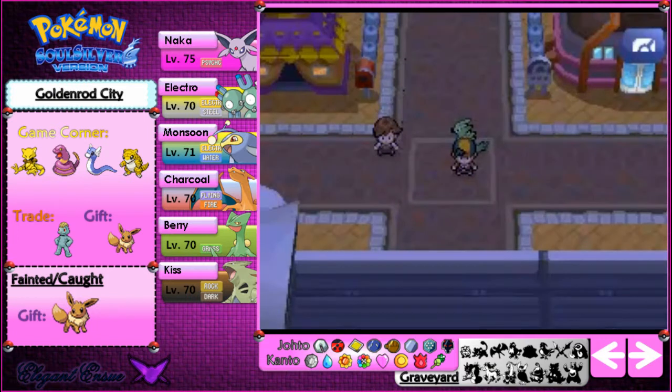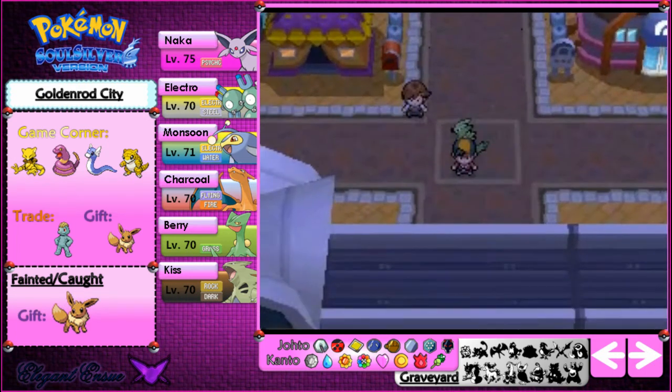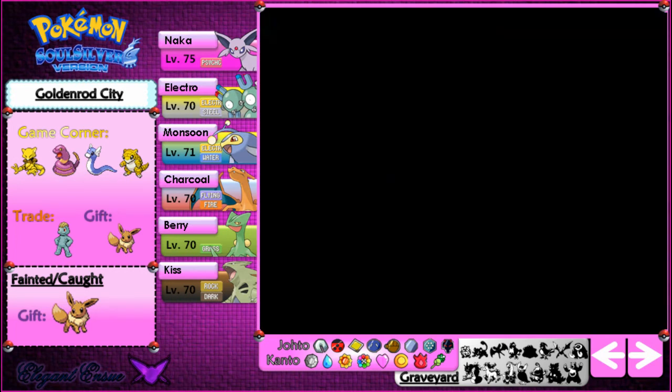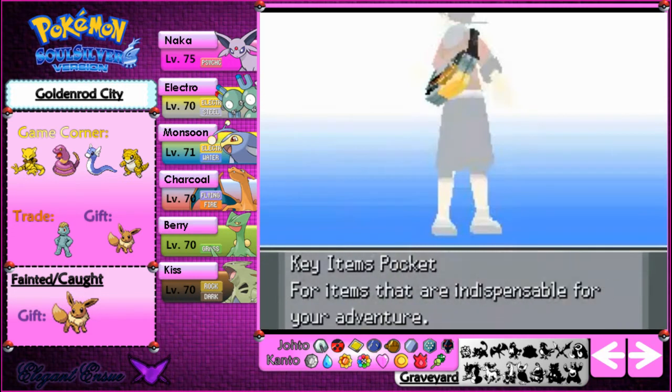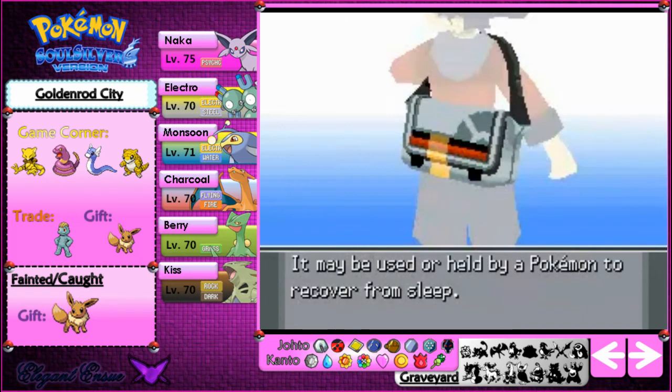Okay, I cheated — because I looked it up on the internet and found that it takes real life time for the berries to grow, not game steps. Game steps don't affect it. So I changed my computer time back and forth to allow myself to get some Oran Berries. Right now I have 11 Oran Berries.